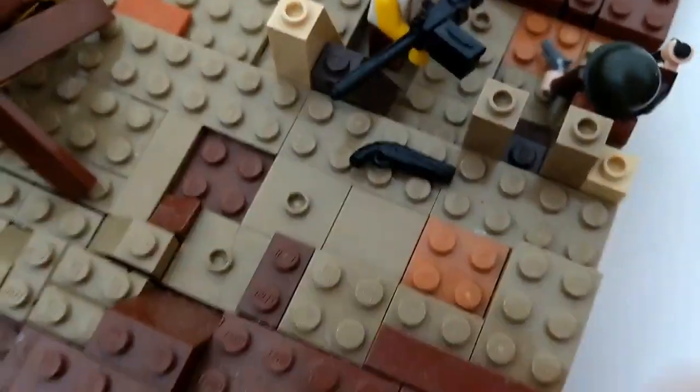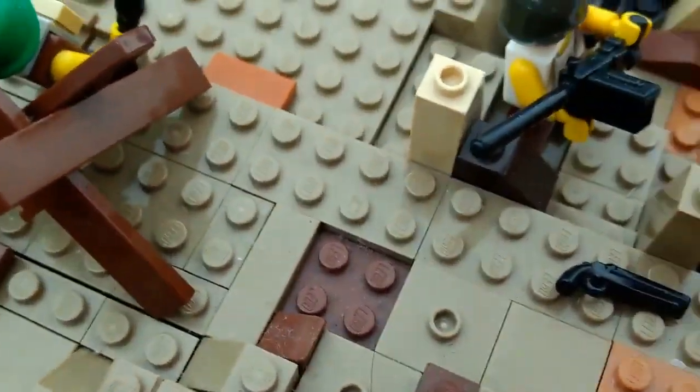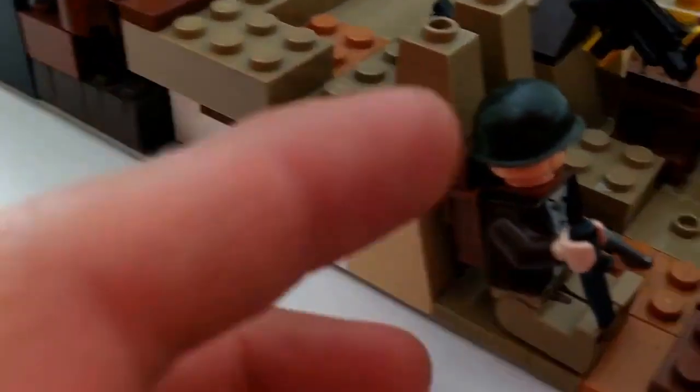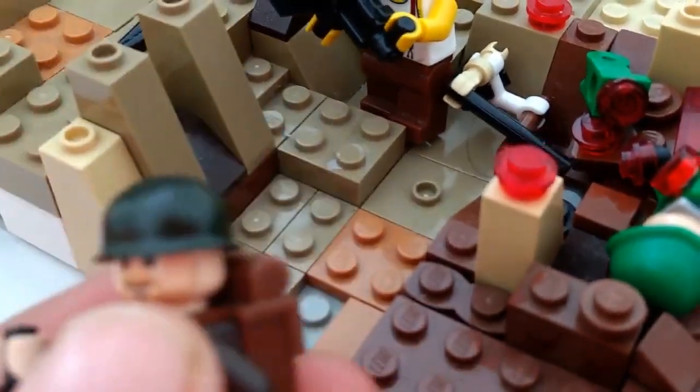Here we have an American soldier holding a classic World War 2 machine gun, trying to shoot out at the bunkers. And here — we have a very special figure in my opinion — we have Indiana Jones. I put him in this mock because if you guys know his story, he actually fought in D-Day, and in World War 2 and World War 1 as well. He is holding his signature revolver and also has a knife and a backpack.